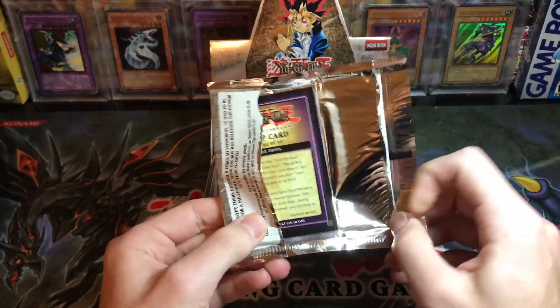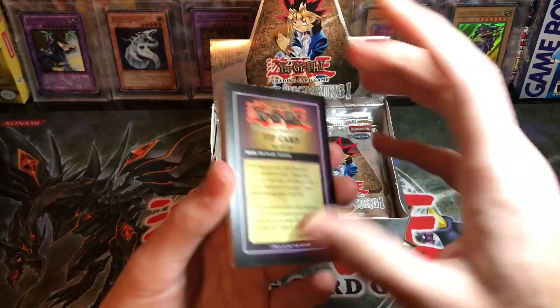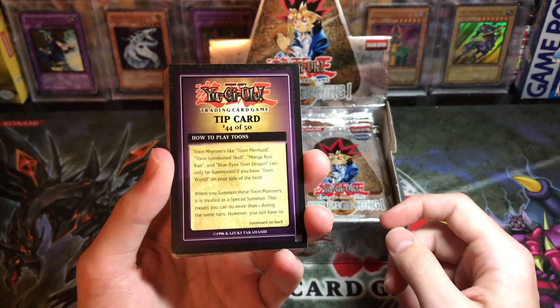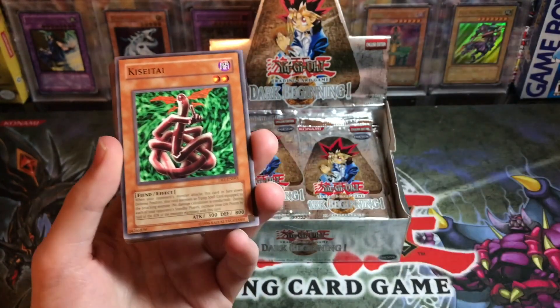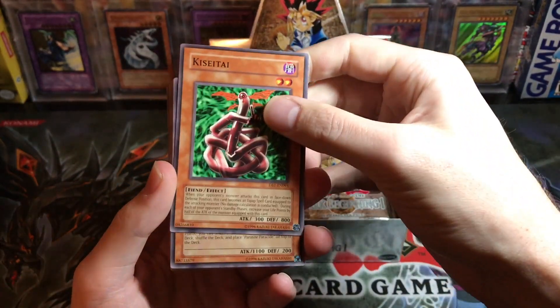Okay this one's tip card is about How to Play Toons: Toon monsters like Toon Mermaid, Toon Summoned Skull, Manga Ryu-Ran, and Blue-Eyes Toon Dragon can only be summoned if you have a Toon World on your side of the field. I'm going to keep our tip cards — we got a nice tie — and I'll try and collect all of those.